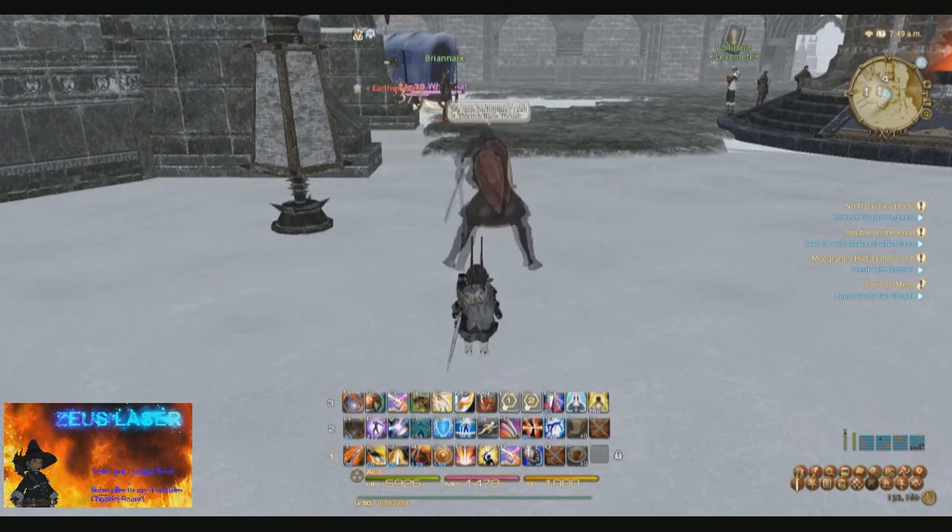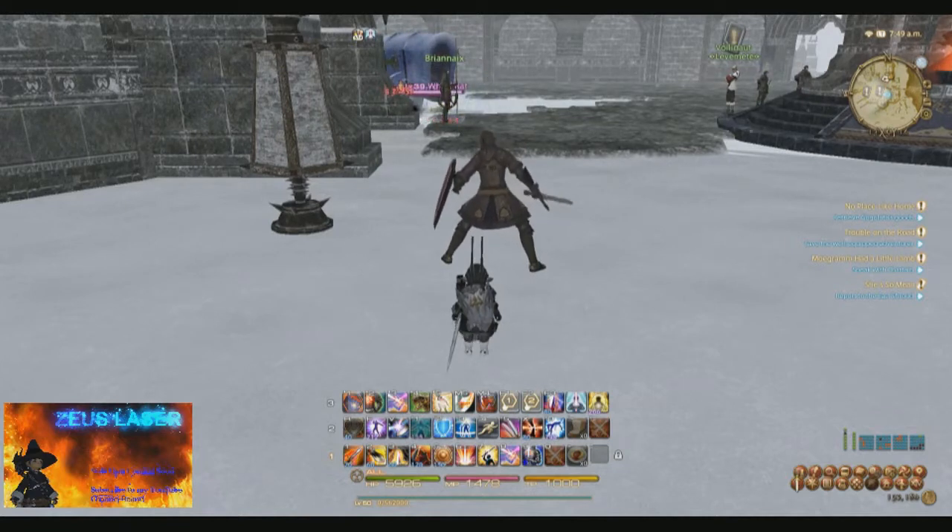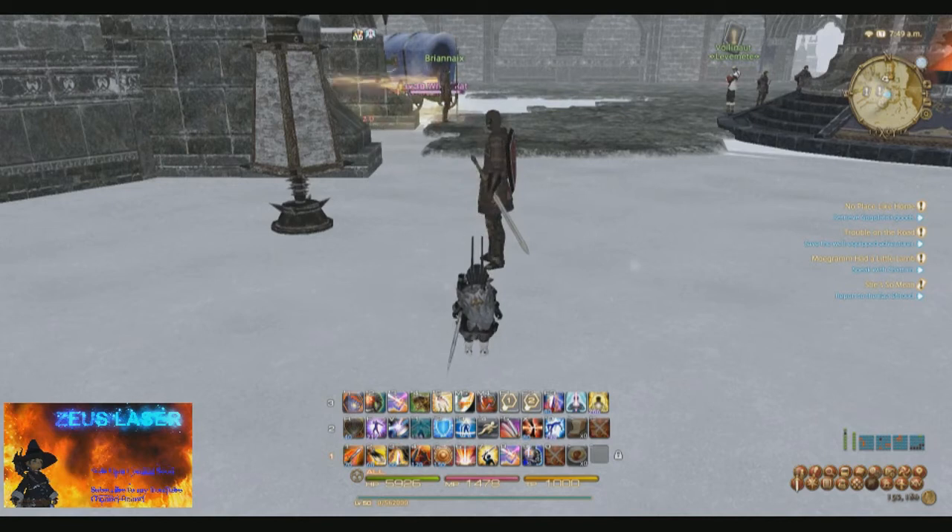First things first, how to get StoneSkin and what does it do? StoneSkin is an ability obtained by having a level 34 conjurer. It creates a barrier around a target that prevents physical damage totaling 10% of a target's maximum HP.